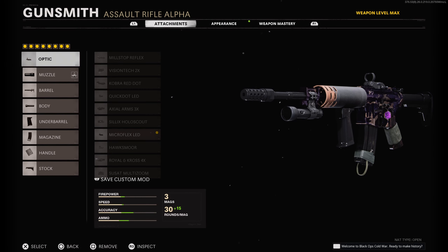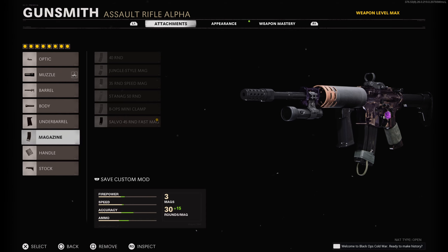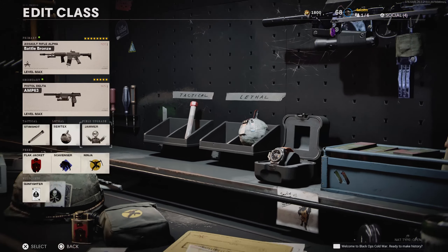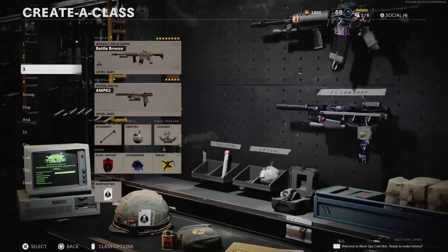For the XM4, my class setup is very close to what I would use in league play. For my optic I use the Micro Flex LED, Infantry Compensator, 13.7 Ranger barrel, Mounted Flashlight, Field Agent Grip, and 45-round fast mag — if this were league play I'd just use the 40-round — then Airborne Elastic Wrap and Raider Pad. The AMP 63 is the same. For perks with three slots I like rocking Flak Jacket, Scavenger, and Ninja.